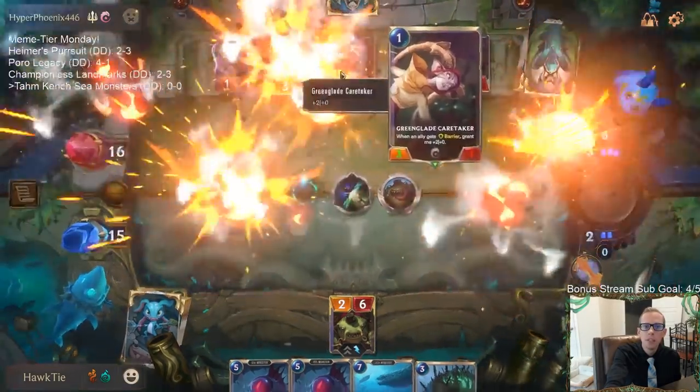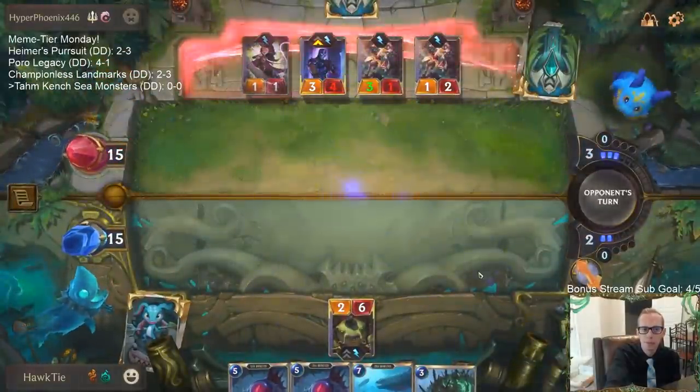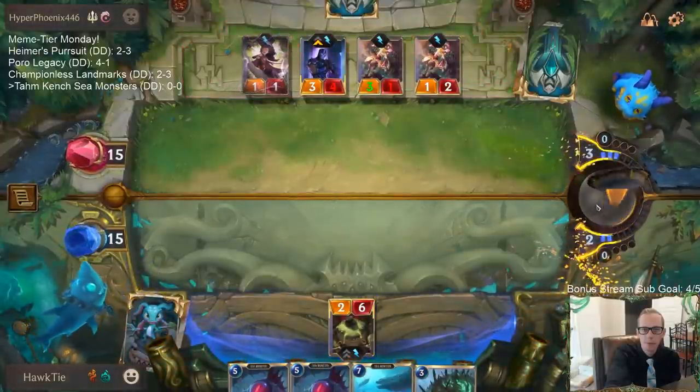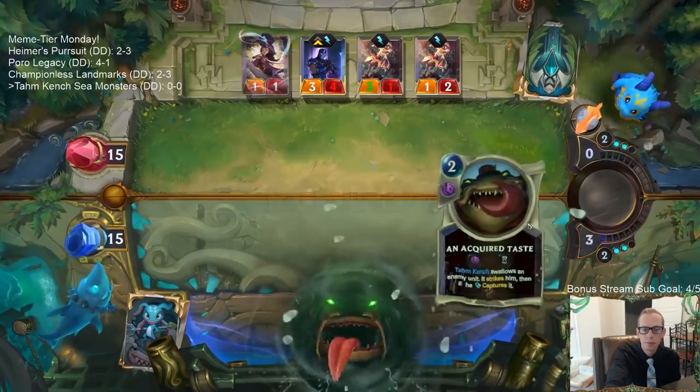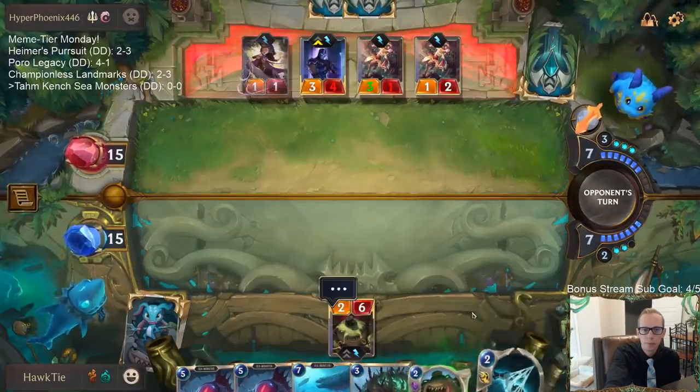Young Witch, Green Clay Caretaker — those are the most important ones. I'm sure there's something that's a good draw.